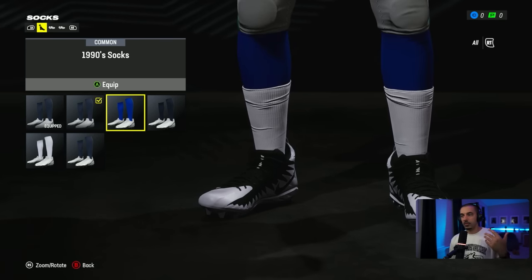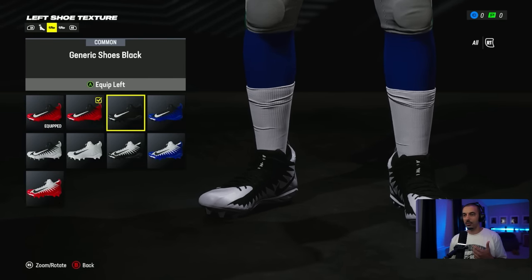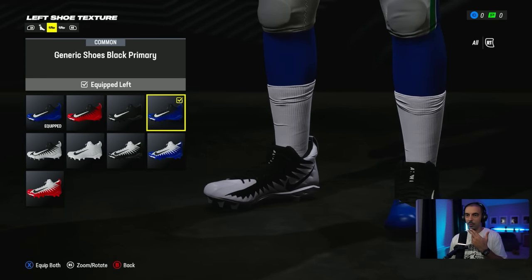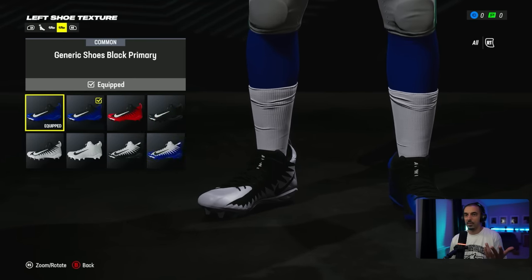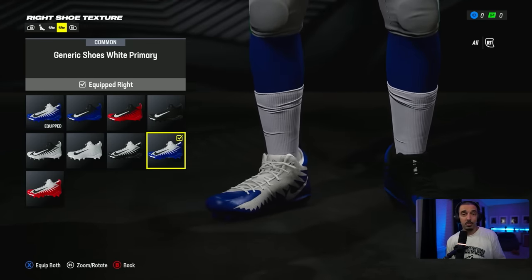From a lower body perspective, tons of different options — we're going to rock the 1990s pants. From your shoes, you can check out your socks, go to your left shoe texture to see the different shoes you can basically wear. We're going to rock black. You can actually have two different shoes, which is kind of wild. We're going to have two different shoes for this game to see how it works out. You can have a white shoe and a black shoe and be as stylistic as you want to be.